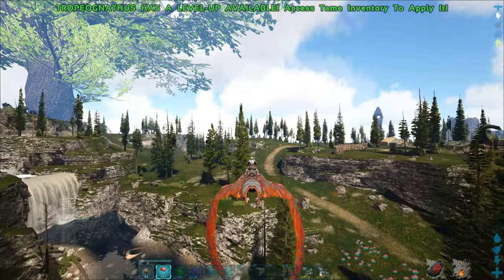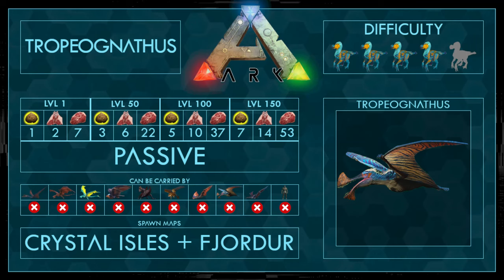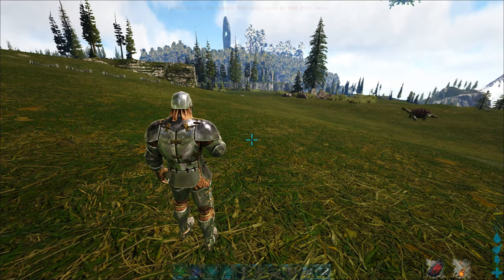It's a passive tame. The best food is yellow kibble, second best is raw mutton, and you can also use normal meat or prime meat. It can't be carried by any other dino or human, and it only spawns on Crystal Isles and Fjordur. I'm giving the difficulty a 4 out of 5 — it's a bit special — but it's still doable for everyone.